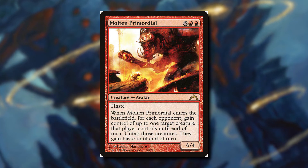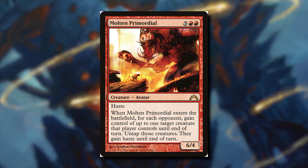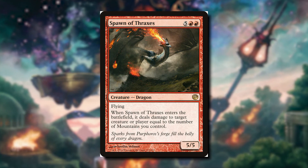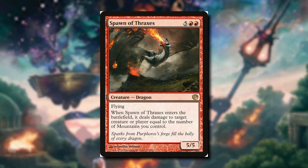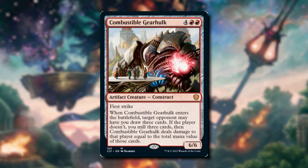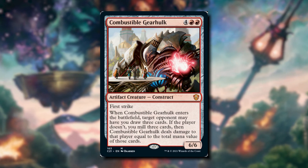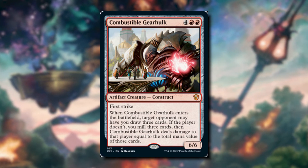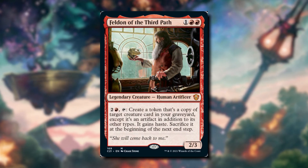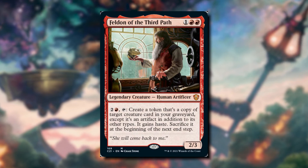A great card in this deck is Molten Primordial — when it enters the battlefield, for each opponent we can gain control of up to one target creature they control, untap them, and they gain haste, enabling crazy shenanigans on our turn. Spawn of Thraxes when it enters deals damage to a target creature or player equal to the number of mountains we control — this is a mono-red deck so that's a lot of damage, and since it's repeatable with our commander it's a great card to reanimate. Finally, Combustible Gearhulk recently saw a reprint so it's a bit cheaper — for six mana it's a 6-6 with first strike. When it enters, target opponent may have you draw three; if they don't, we mill three, and Gearhulk deals damage equal to the total mana value of those cards. With lots of high CMC cards in the deck we can deal a ton of damage, and we're cheating these out for just three mana by tapping Feldon.